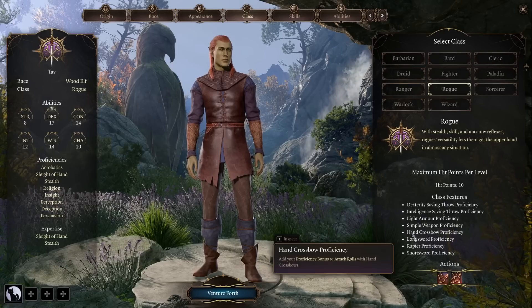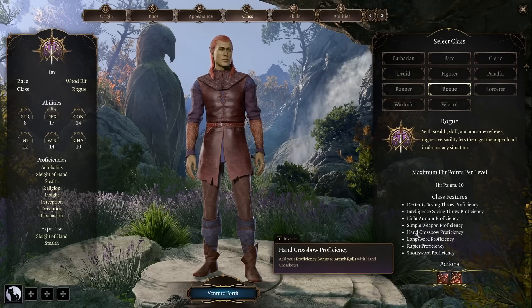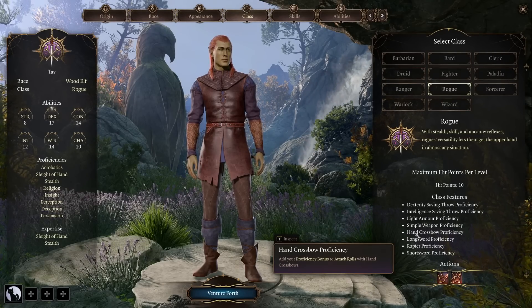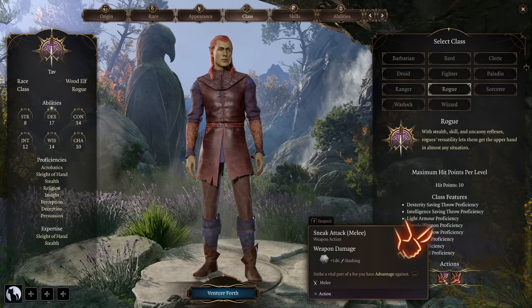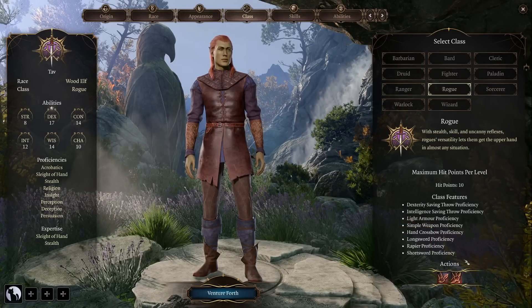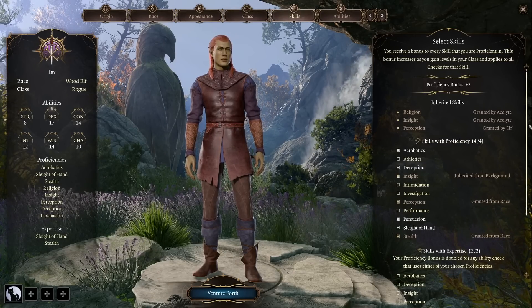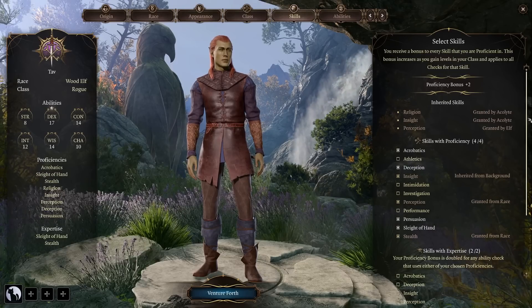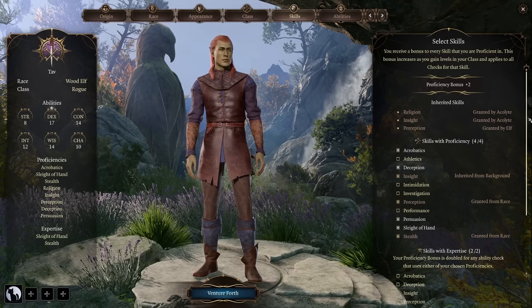Rogues start out with simple weapon and hand crossbow proficiency right away, so you don't have to multi-class to a fighter to get your preferred weapon. Sneak attack makes you deal more damage when you have advantage on the target, so it is your priority to get that advantage against foes you'll be fighting. It applies to both ranged and melee attacks, which is great. Alongside the bard, rogues make the best skill monkeys in the game, proficient in a bunch of different skills.